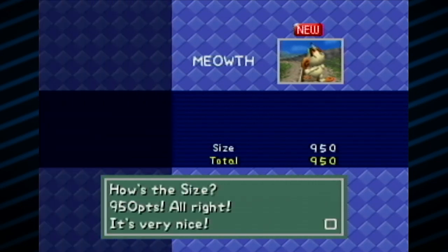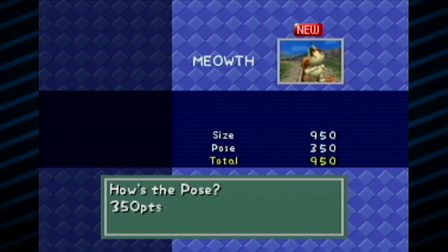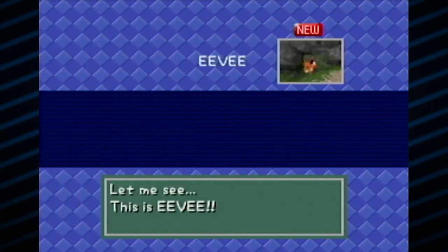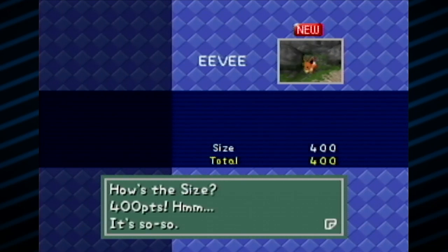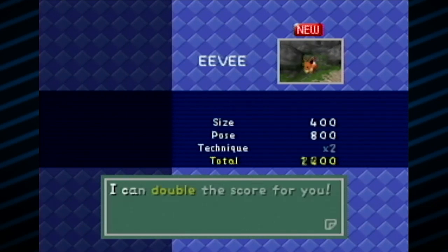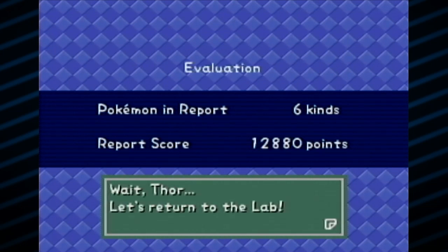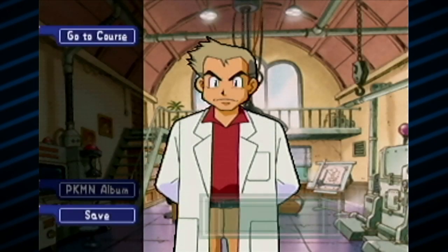Meowth - very nice size, he likes them big. Pose is only so-so. Technique - wonderful. Lots of points for Meowth. And finally, Eevee - so-so size, pose is very nice! Good points there as well. Let's see our total score for the Beach Stage - 12,880! Let's go see if that is enough to unlock the second stage.